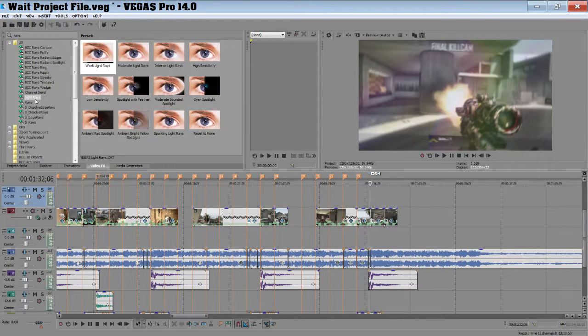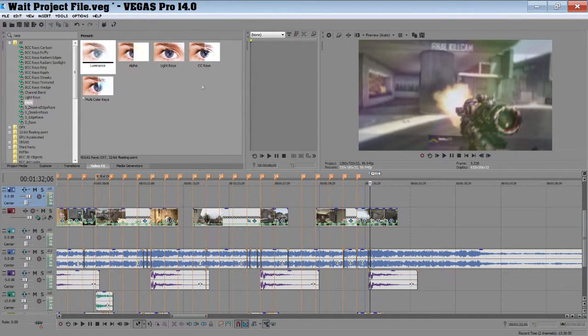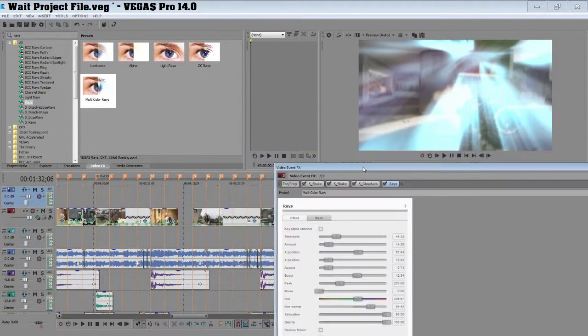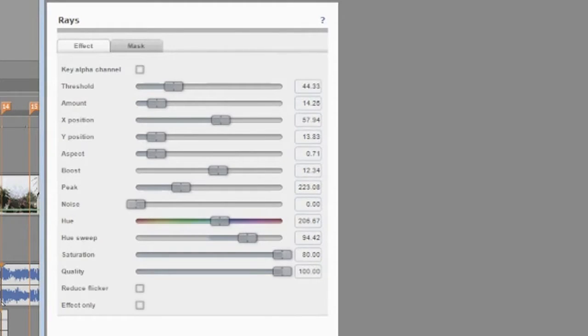And use that one. This one I need to put on, and then copy these effects as well. And, that is bright. Copy those quickly.